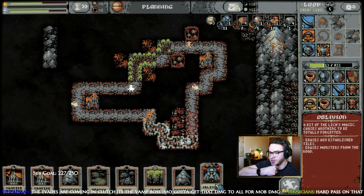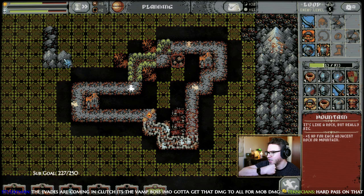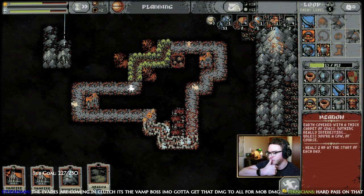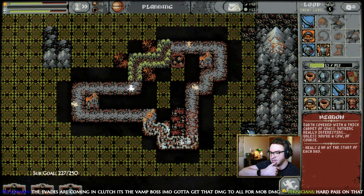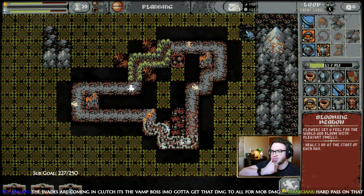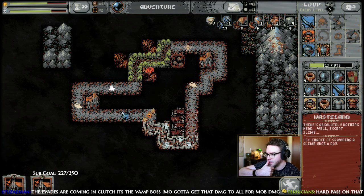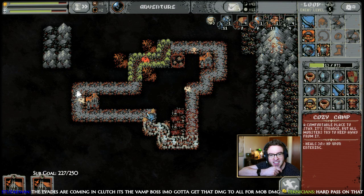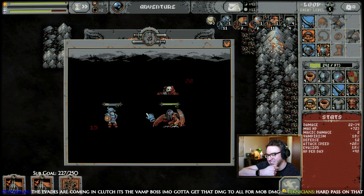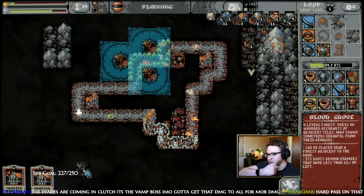I think we want to Oblivion that — good idea. And then let's plant a grove here. Got our camp coming up — hard pass. Yeah, you don't place an actual mountain peak, you just kind of — yeah, it's a mountain peak thing. Okay, that was the day — the day is what gave that, that's the 2S.